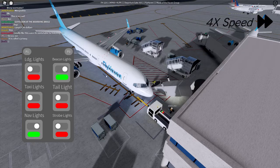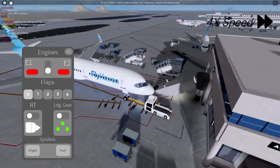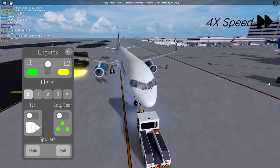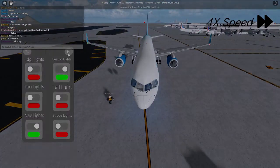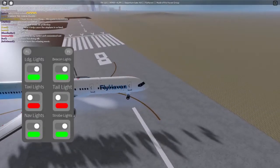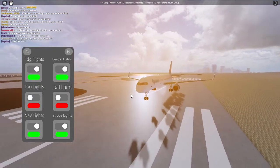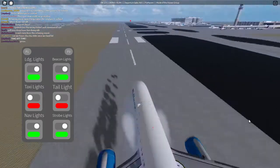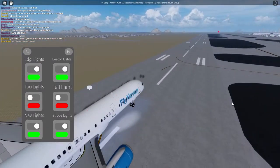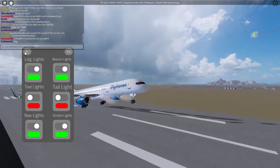I'll skip the taxiing and jump to the takeoff. Normally we would hold on the runway and ensure everything was set, but due to delays we were told to take off on line with Toga — not rare, but not a common experience either. Might I add, smooth takeoff by our captain Firebird 15.